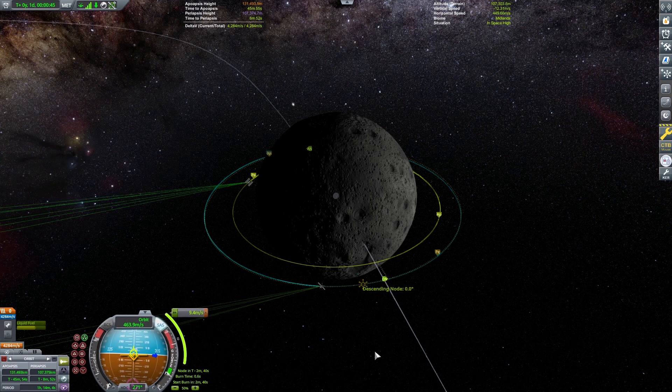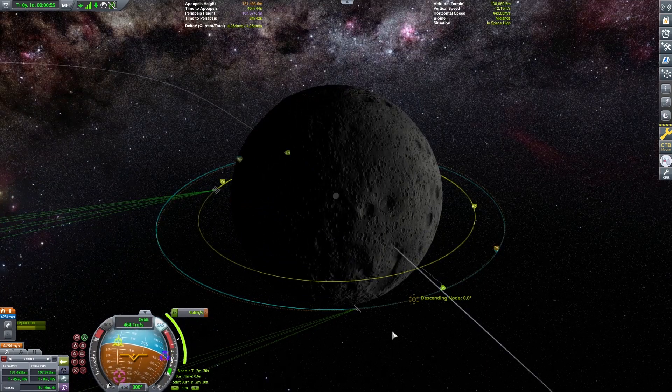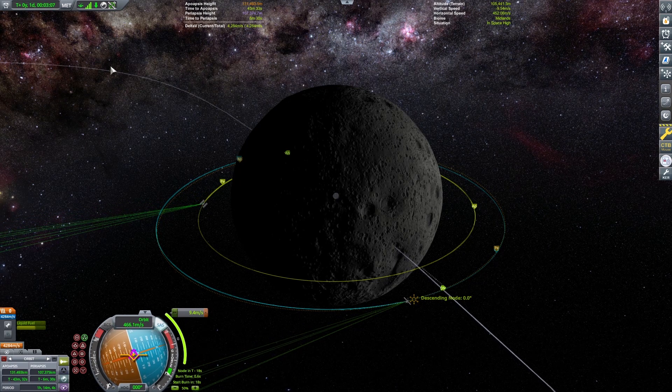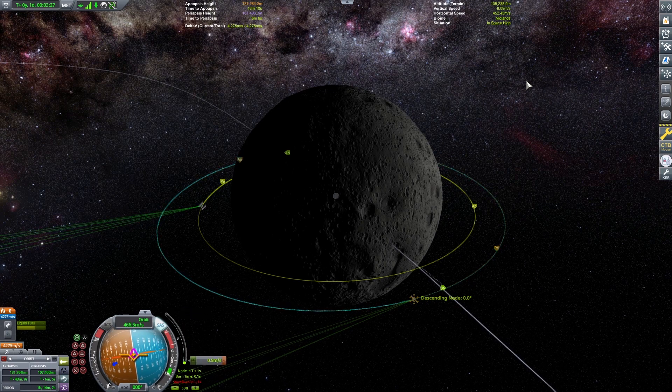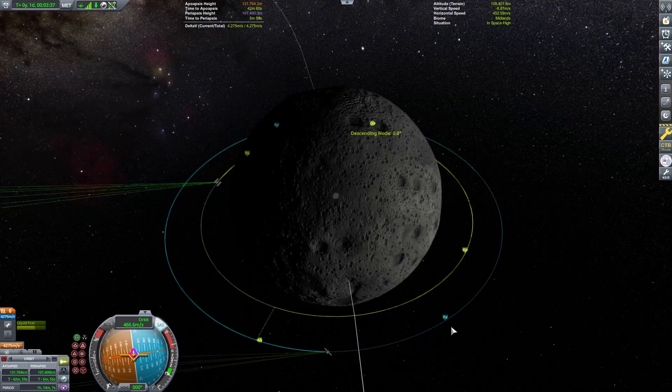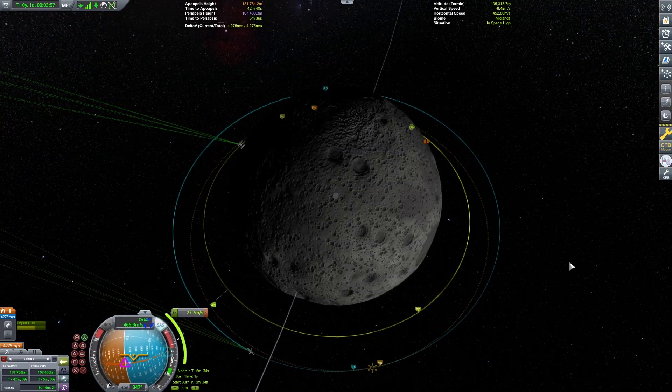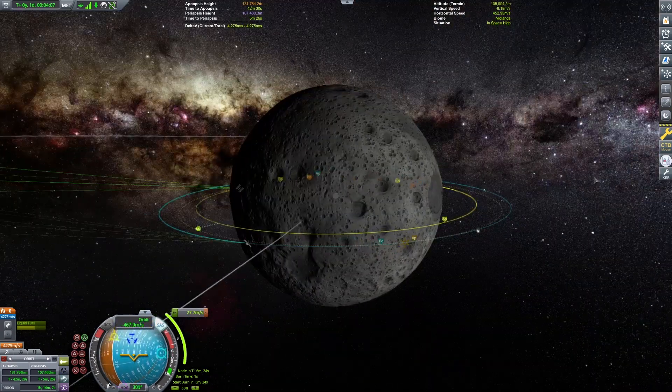Here we are getting on the same plane as our spaceport. Fairly simple — just kind of go to either the normal or anti-normal vectors on the descending and ascending nodes. This gets you to that zero degree offset, and then we're going to burn retrograde to bring our periapsis down in line with the spaceport itself.